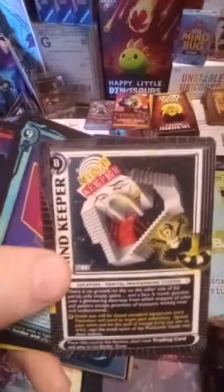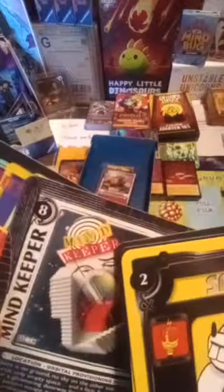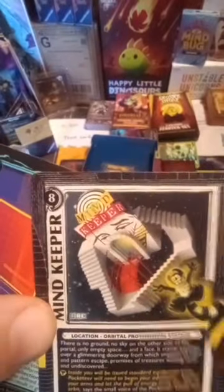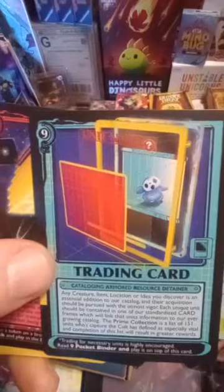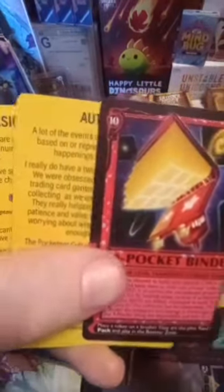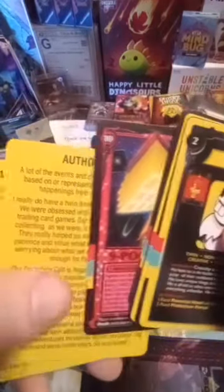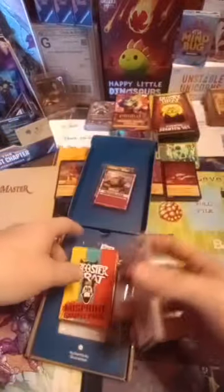Minekeeper — dude this card is awesome and it's confusing in them stairs, I tell you, I get lost. I even like the detail where you can even read Minekeeper in there, that is so sweet. Trading card — I figured trading card would be in here. Unit names even in here, dude, so sick. And nine pocket binder.